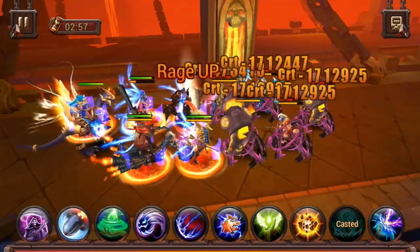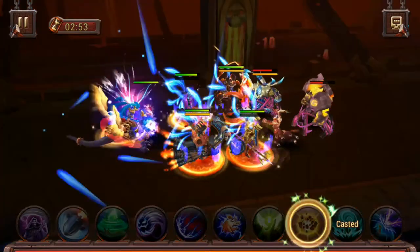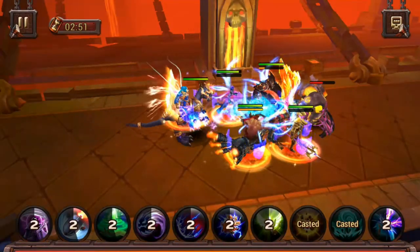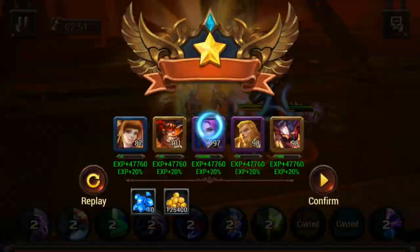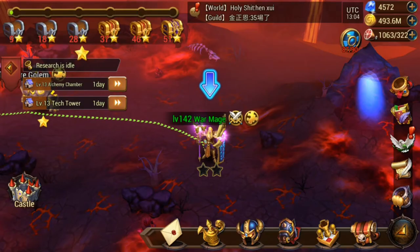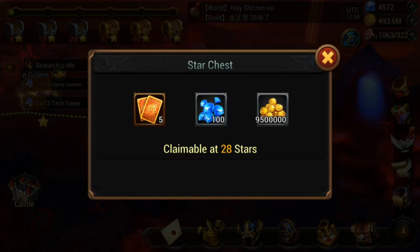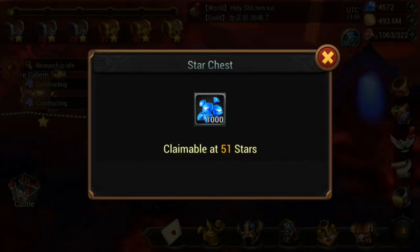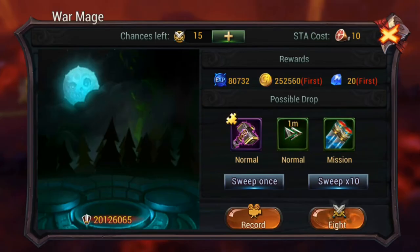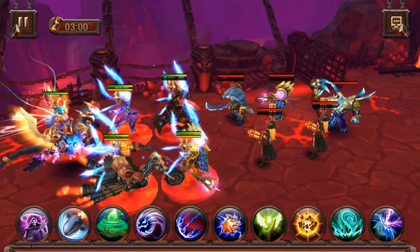Depending on the events coming up, that will kind of depend on how hard you want to push through the map. If you push through the map you might be tempted to spend your diamonds opening card packs, but from each area we're going to get 100 diamonds, so that's 500 diamonds there. The final area is 1,000 diamonds — so from completing this map zone we're going to get 1,500 diamonds just for completing this zone.